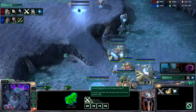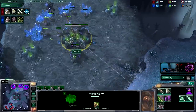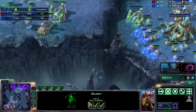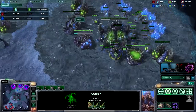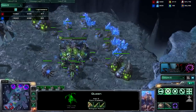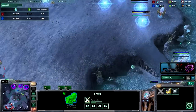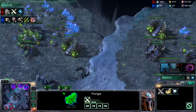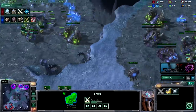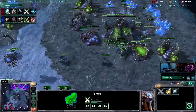I mean, why would you get ground weapons if you're going air? Roach Warren on the way. Plus one on the way. You just want to keep droning up, because if you don't, you're not going to have enough resources or enough miners to pump out a mass ton of roaches. Even if I know he's going seven gate all-in or whatever, I'm not just going to stop and build roaches, build roaches, build roaches. I still need my drone count high so I can rally up faster than him. Creep spread is horrible this game — I forgot creep.